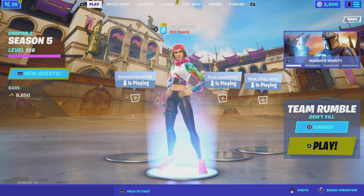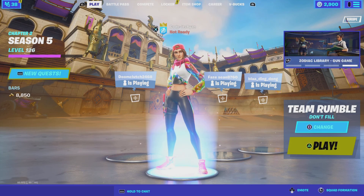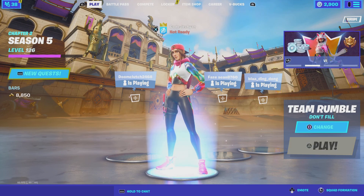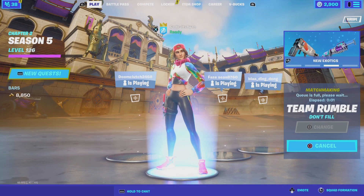So the first step is to go to your game modes and select Team Rumble. Queue into the game mode and I'll see you guys once I'm in the game.